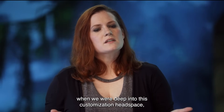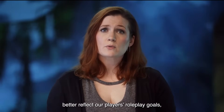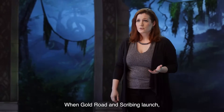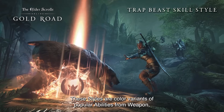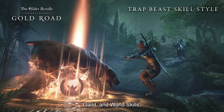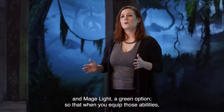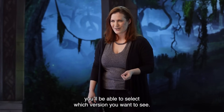When we were deep into this customization headspace, we loved the idea of having our skill visuals better reflect our players' roleplay goals, and perhaps feel a bit fresh if they've been playing for a while. When Gold Road and Scribing launch, we'll also be adding a select number of skill styles. These styles are color variants of popular abilities from weapon, guild, and world skills. For example, Wall of Elements will have a new purple version, Trap Beast orange, and Mage Light a green option, so that when you equip those abilities, you'll be able to select which version you want to see.